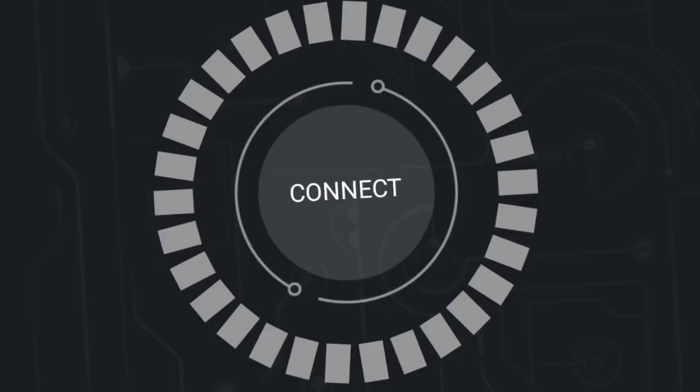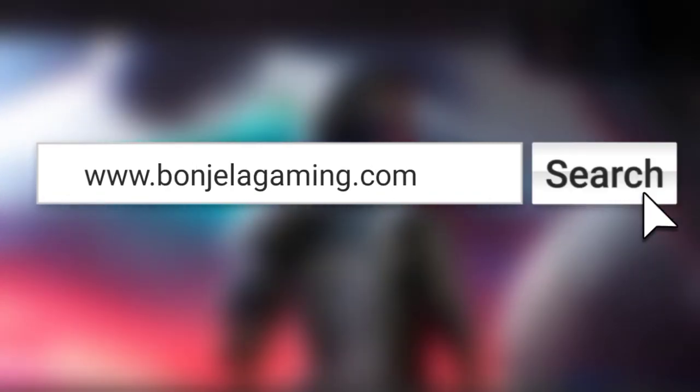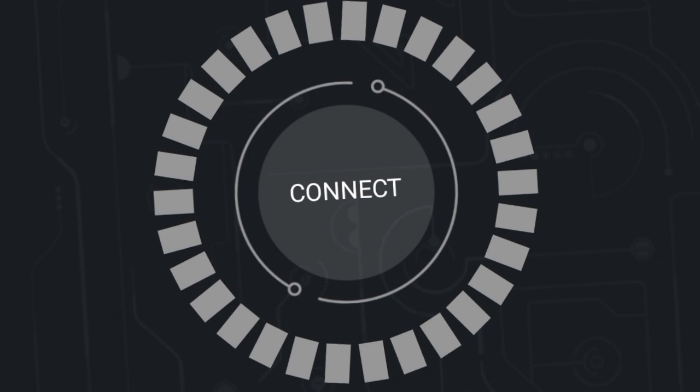For this, first of all open any browser and search 'Banjila Gaming'. You will go inside a website — get the application by clicking on the first post there. After opening that application, you will get to see the interface like this.